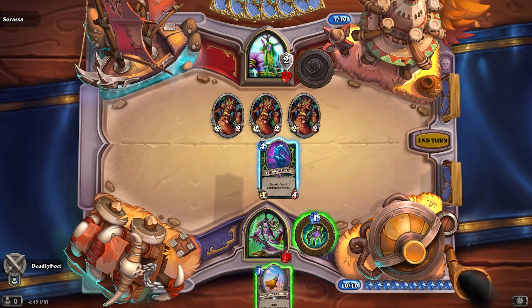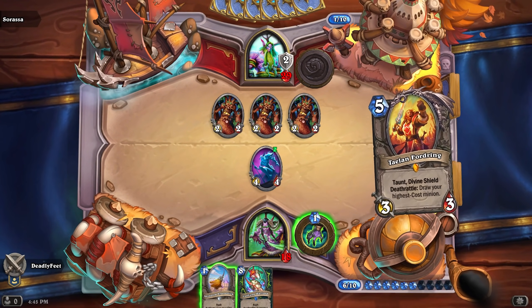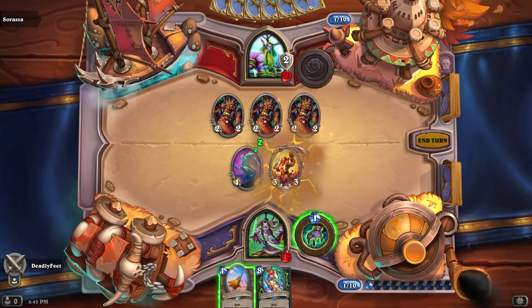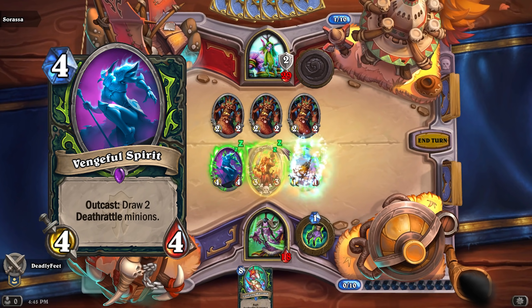Vengeful Spirit is a 4 mana 4/4 Demon Hunter card, which allows you to draw 2 Deathrattle minions from your deck. It features some of my favorite Hearthstone card traits: being 4 mana, 4 attack, 4 health, and drawing 2 cards — which is half of 4.